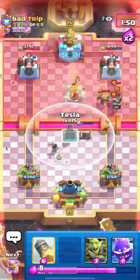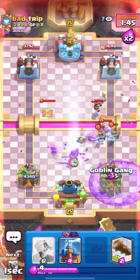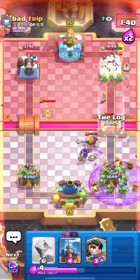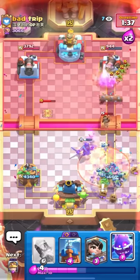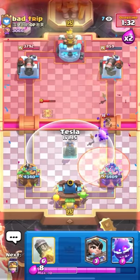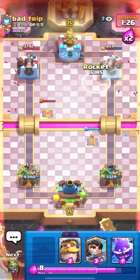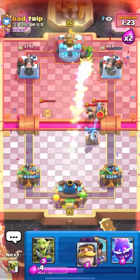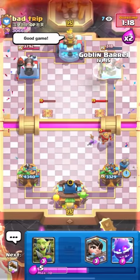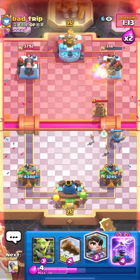Going e-spirit, knight, and goblin gang. He doesn't have zap — I'll barrel immediately and wait on the log just in case he cycles back. He doesn't. Going tesla here. Just need to get two rockets — knight tesla at the bridge isn't gonna do much when your knight's already dead. He calls it a good game. Easy win — emphasis on the easy. That guy had no idea what he was doing.